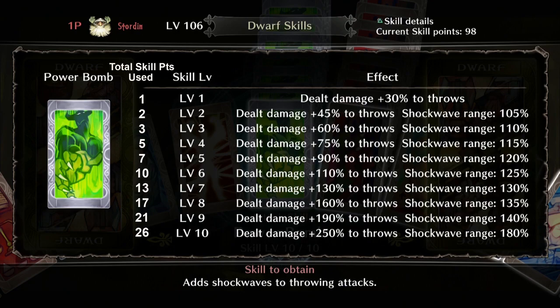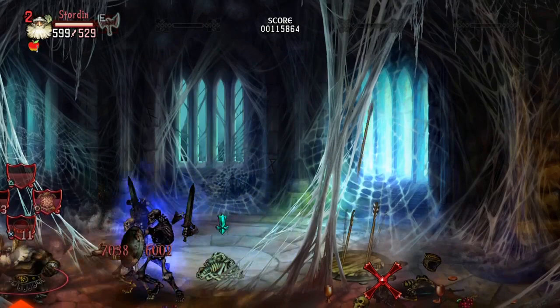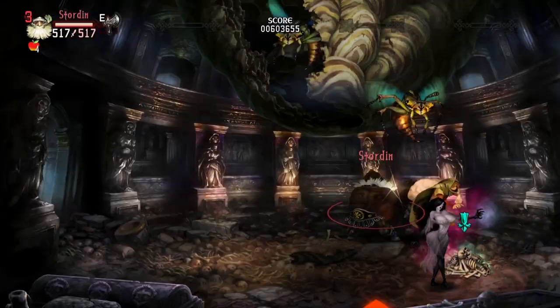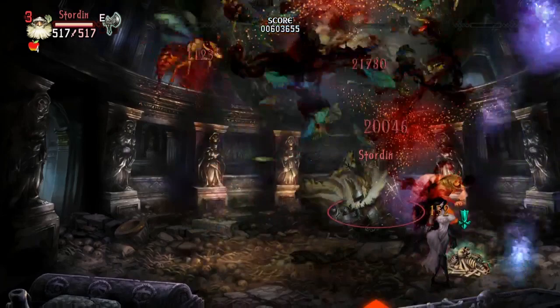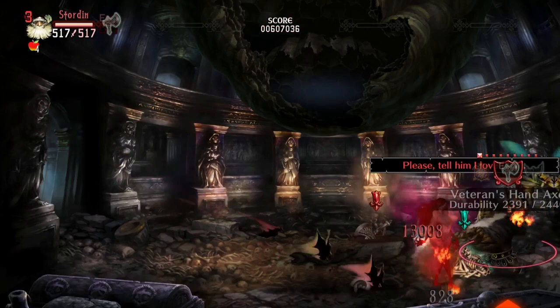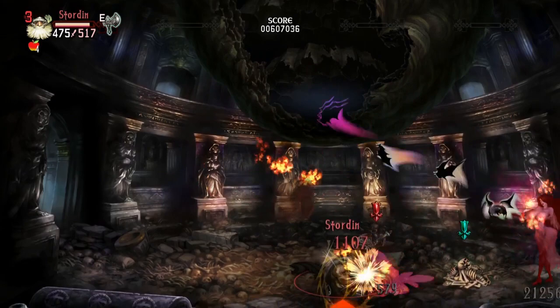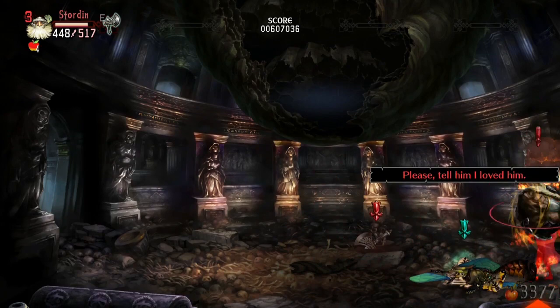Next up is the Dwarf skill Lethal Fists. This skill increases the damage of the Dwarf's bare fist damage for non-weapon-based attacks, similar to some of the Elf's abilities that give you more ways to dish out damage when you can't rely on your primary weapon. Doing bare fist punches is one of the Dwarf's many options when his hammer is on cooldown after something like a power smash. The skill gets even better when you combine it with Magma Infusion and Power Mastery, letting your bare fist damage leave a serious mark on your enemy.